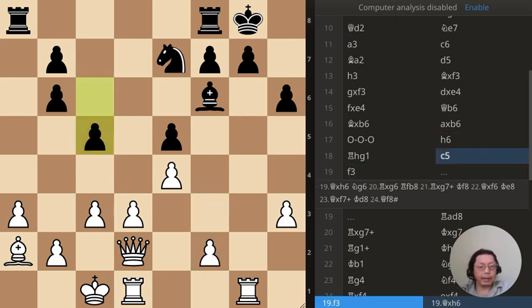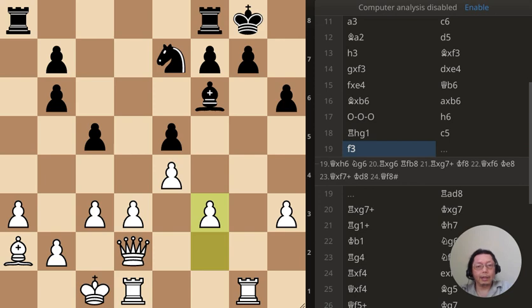I pushed the pawn over here — that's my move. Not a good idea because the idea is for me to double up the queen over here and attack there. That's a waste of tempo — I should have just taken the pawn over there and won.